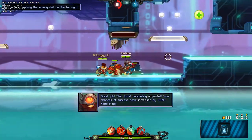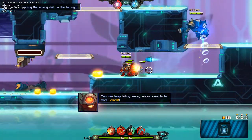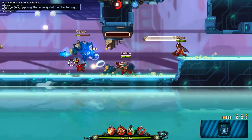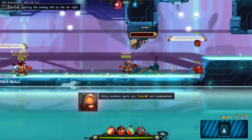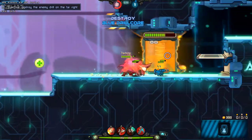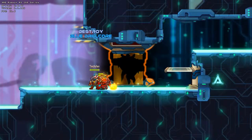Your chances of success have increased by 12.3%! When you kill an Awesomenaut, they will respawn after a while — keep killing them for more solar! You made it — the enemy drill core is your primary objective! Killing enemies like this gains you solar and experience. Awesome-up! Victory!